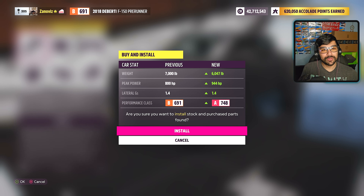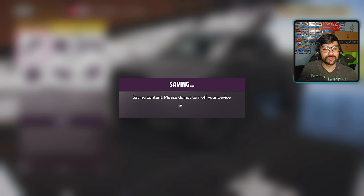I honestly think that Tacoma is just going to take it, because it has 1,379 horsepower and it weighs a little bit less. But this thing actually might have better grip since it does weigh a lot and has a little bit less horsepower, so it'll get off the line quicker. I don't know if that Tacoma is eventually going to catch up to the Deberti Pre-Runner.